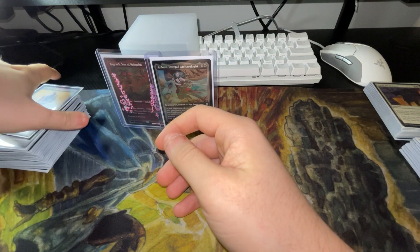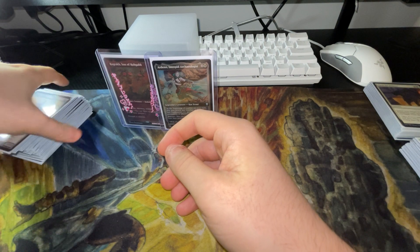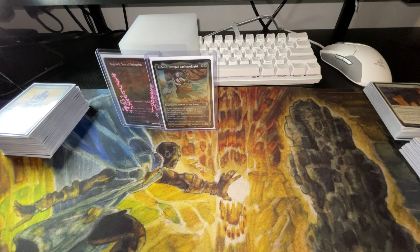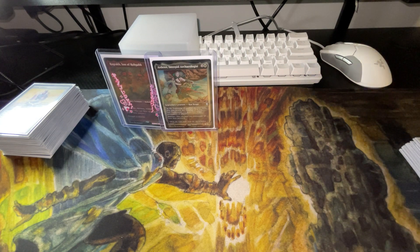Silent Arbiter is good because if you're running Rog and trying to swing out on someone and they keep chump blocking everything, only one creature can block — so no one can double block you or anything like that.